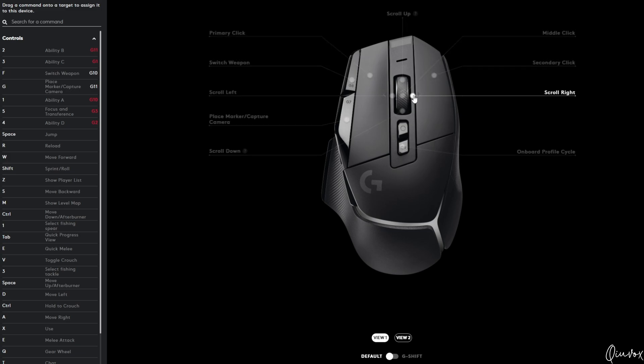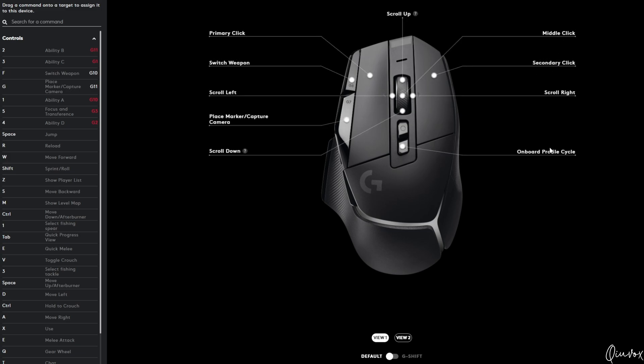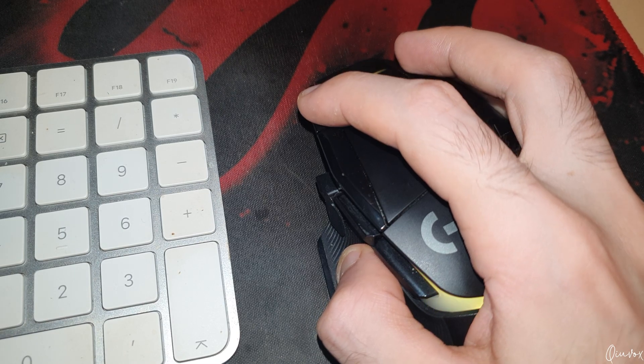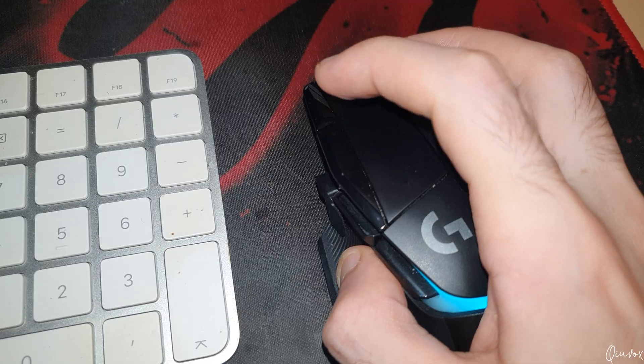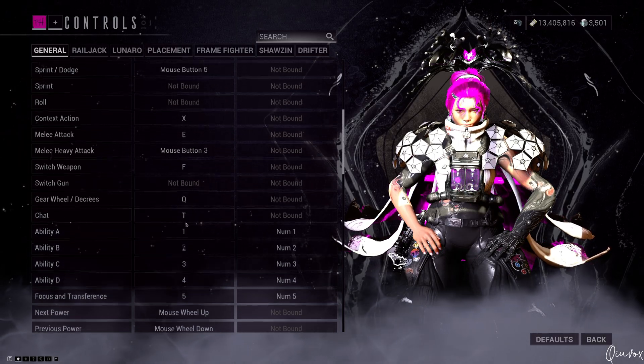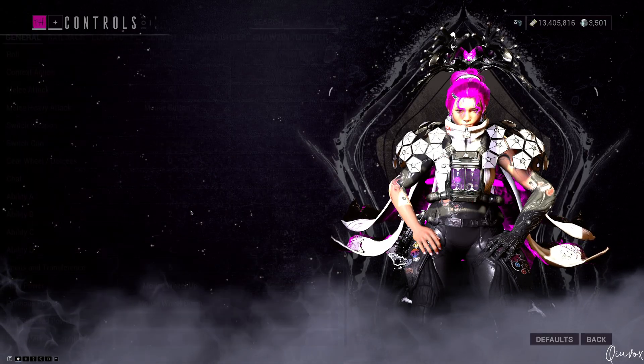it is actually a middle click and not mapped to something specific for Warframe, except the place marker and the switch weapon on the top left hand side of the mouse as a shortcut. You don't even need to change some of those settings because in the Logitech G Hub, it is actually mapped to Warframe.